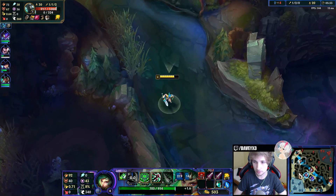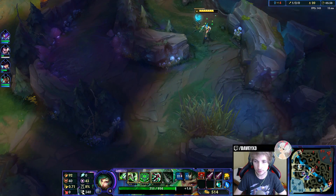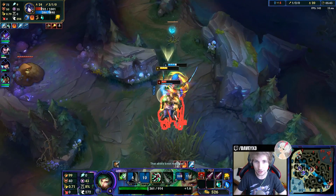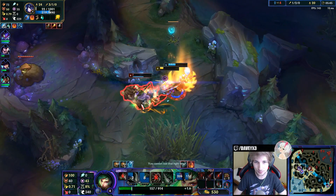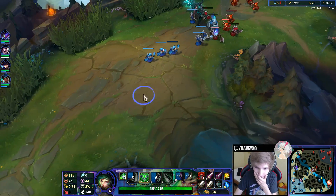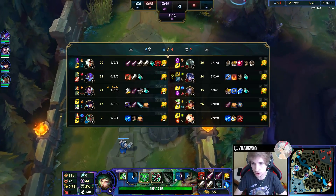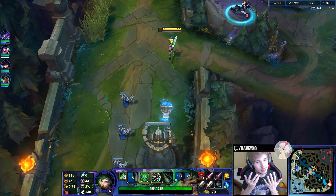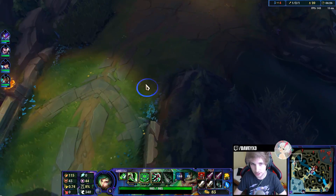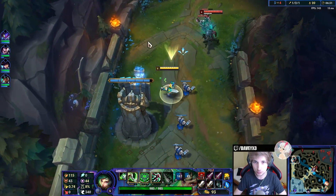Maybe we can get that kill right here — we're getting ourselves a kill, awesome. If we can get the Hexdrinker, I think we can easily all-in him and win. This is going to be an interesting game for me. This is the third time I play against Mordekaiser, so I still have to figure out what works best against him, but I think Hexdrinker would be a good choice.